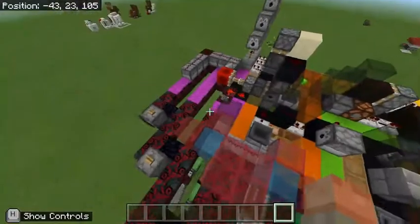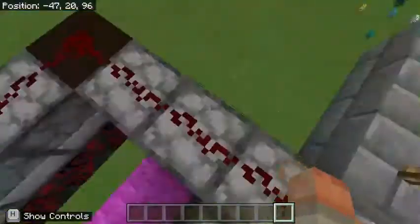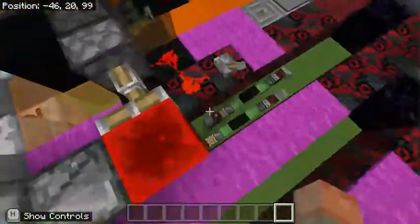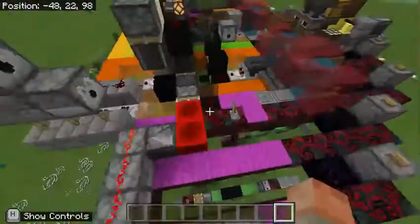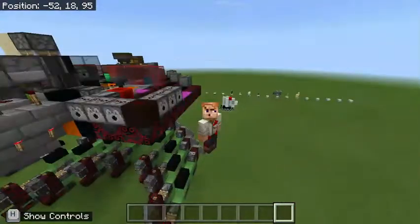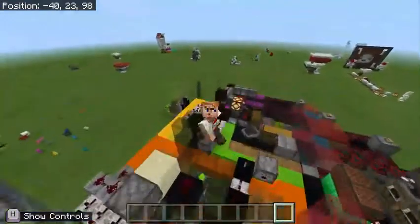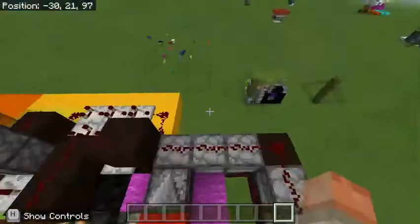Also on the subject of utility, we have the defense stations. These aren't your ordinary defense stations — these are string defense stations. By flicking this button here, you get string launched out about a bajillion times per second. Not useful in the slightest, but who said these videos have to be useful? The same can be said for this set of dispensers on this side over here.